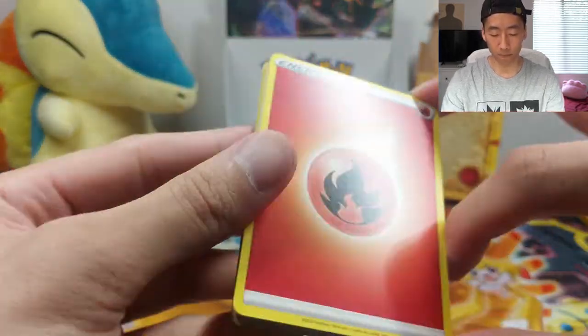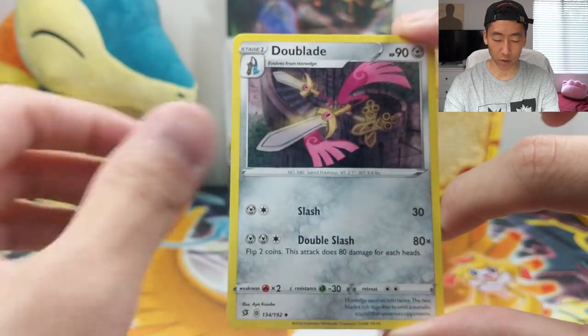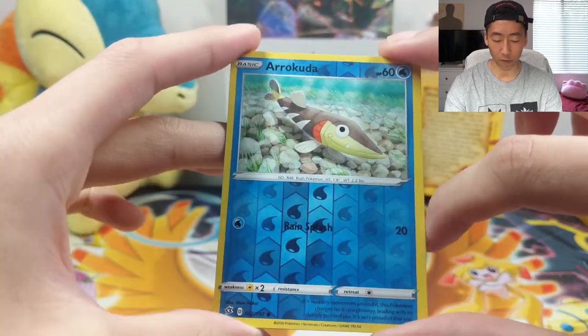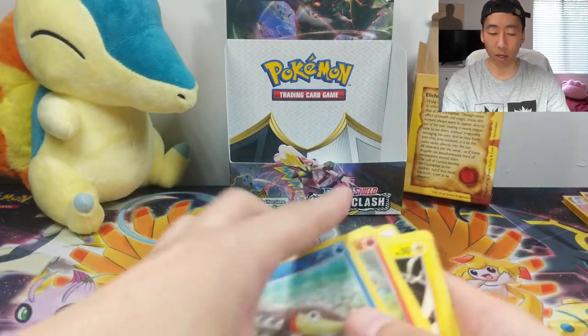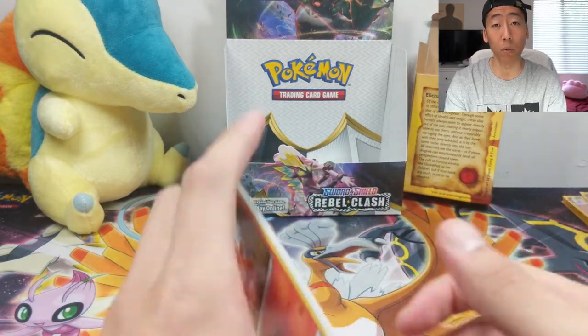Last pack — Fire Energy, Twin Energy, Heliolisk, Dewpider, Pidove, Helioptile, Voltorb, a Sandygast, Vulpix, a Reverse Arrokuda, and a Greedent non-holographic. Let me just sort out everything, clean up my workspace, and then I'll show you guys all the pulls we got in this box.